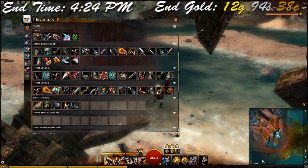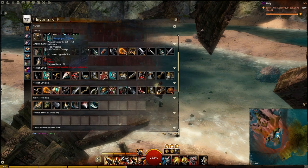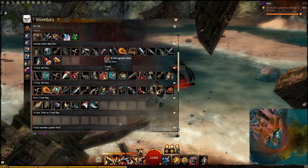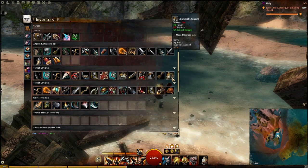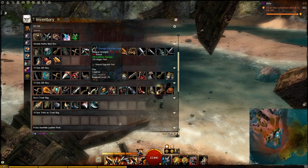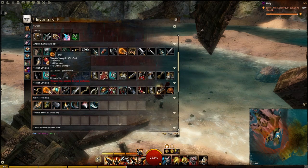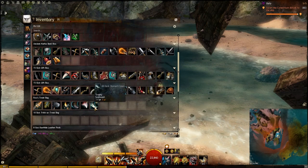So the end time we stopped at is 4:24 PM and we started at 3:23, so we were just over one hour by one minute - roughly one hour farmed. The end total we came up with is 12 gold, 94 silver, and 38 copper. This is just the amount of gold looted from the monsters, and as you can see my inventory is pretty packed.